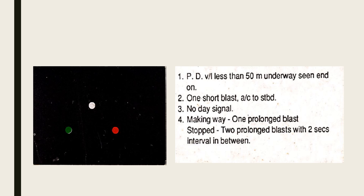Try not to cheat — see the card on your left and don't read the answer on the right. This first card is a power-driven vessel less than 50 meters. If it were more than 50 meters, you would have seen two masthead lights. It is underway and end-on, because you can see both the port and starboard sidelights — indicating a head-on collision course. Sound one short blast and alter to starboard. There is no day signal. The fog signal when making way is one prolonged blast; when stopped, two prolonged blasts with a two-second interval.